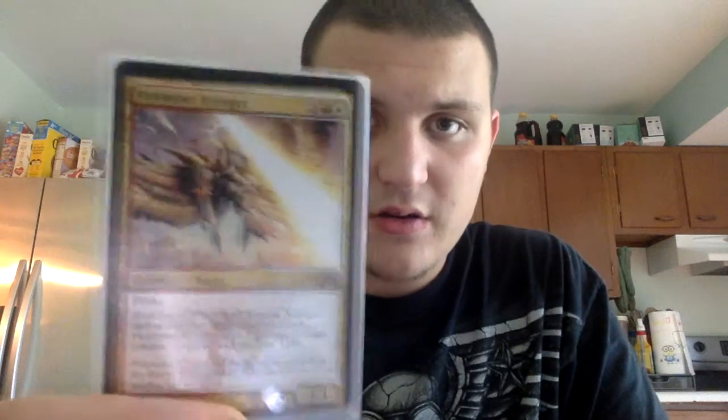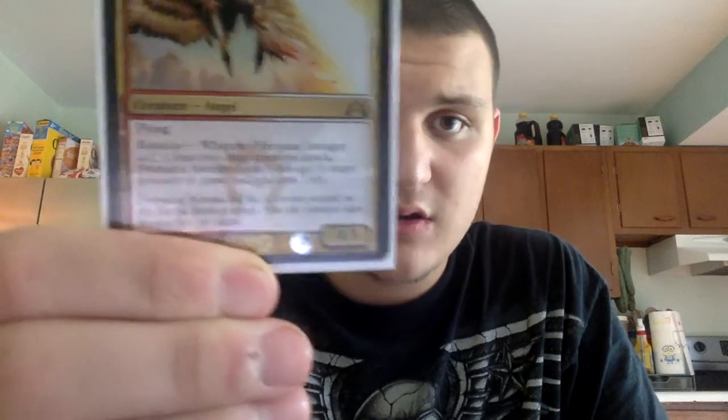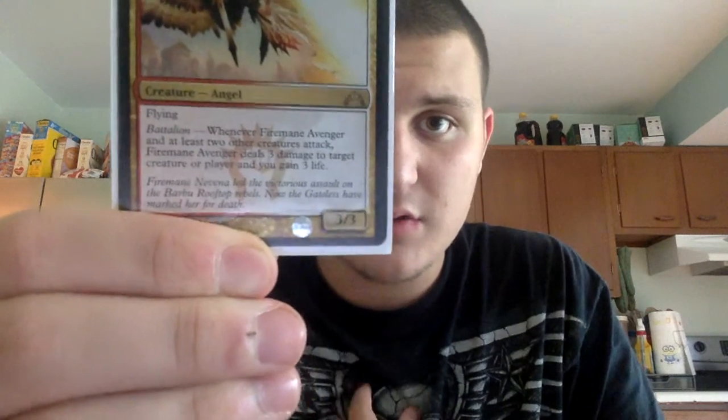We have another four-drop: Firemane Avenger — one red, one white, two colorless. Flying. Whenever it and at least two other creatures attack, it deals three damage to a creature or player and you gain three life. It's a 3/3. So that's a good card.